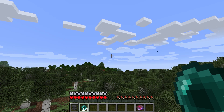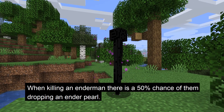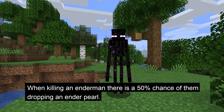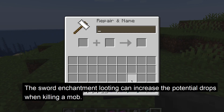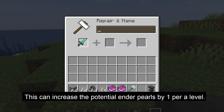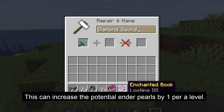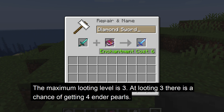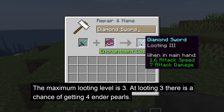Let's start with where to get the enderpearls. The first way is by killing an enderman. There's a 50% chance an enderman will drop one enderpearl when killed. If you have a sword with a looting enchantment, this can increase the potential enderpearls by one per enchantment level. The maximum level of looting is 3, and at looting 3 there is a chance of getting 4 enderpearls from killing an enderman.